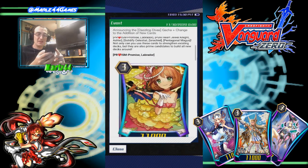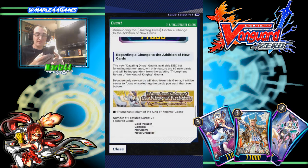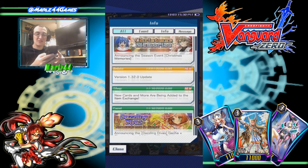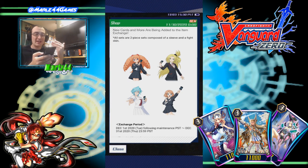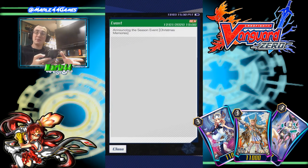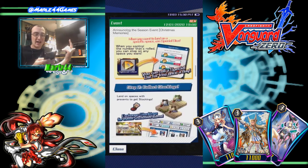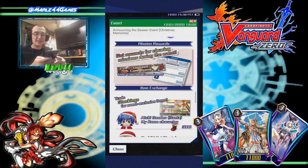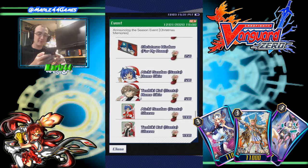And the Gacha Exchange addition of new cards — they're showing you what the new cards are. We have the Rekka school outfit, the Korn school outfit, Suiko school outfit, and the Emi school outfit. And there's the Christmas event going on where you can obtain Christmas Aichi and Christmas Kai, along with sleeves and stuff for your room — home skins, all that kind of stuff.